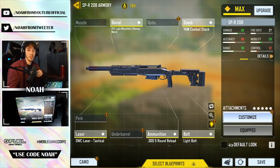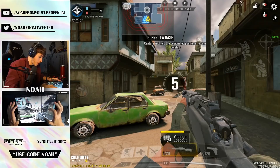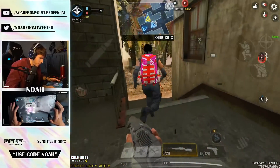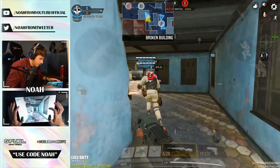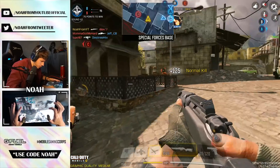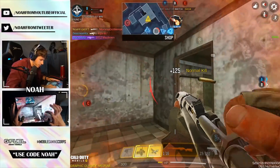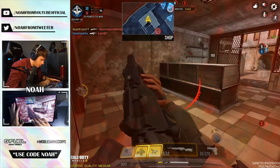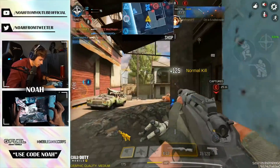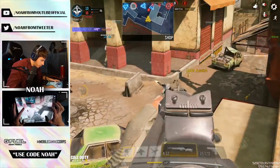Hopping into a ranked game - we've got a four-stack on the other team for our first match with this weapon. We got ourselves some Crash Domination, so this should be a fun experience. The ADS speed is pretty quick initially - not sure how it compares to the Kilo, but that's what we'd be comparing it to. We're in their base right now. This definitely feels very consistent, and I think that's because hitting arms or shoulders is still a one-hit kill.